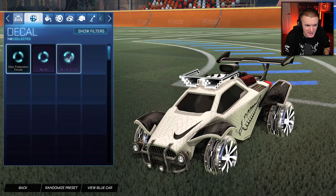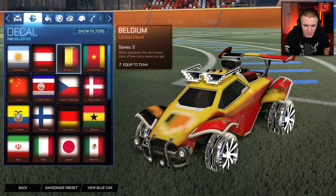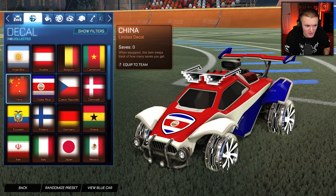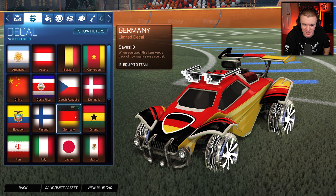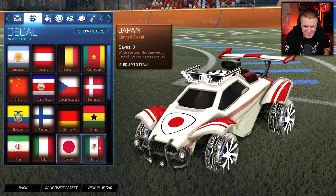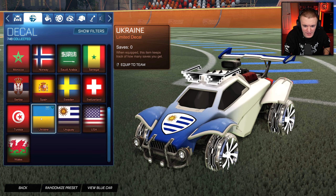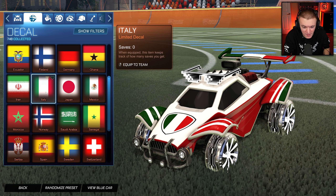Let's check these out really quick — see, that looks clean already. I don't need to change anything about my setup. I do have to show some of the details I missed — I showed all of the Nike ones, I think it was just the Federation ones I missed. We'll just go through them: Argentina, Austria, Belgium, Cameroon, Denmark — I missed all of these. Czech Republic, Costa Rica, China, Ecuador — they're just so basic, no real texture, all just glossy. They all have the same shield shape. The Finland one does look nice though, I think it's clean. Italy, Japan — Japan's flag is so funny. Mexico, Senegal, Saudi Arabia, Norway, Morocco — that's plain. Spain, Sweden, Switzerland, USA, Uruguay, Ukraine, Tunisia, and Wales.